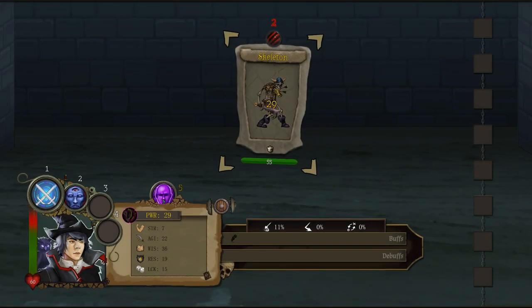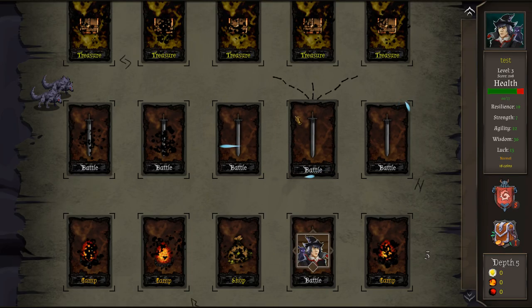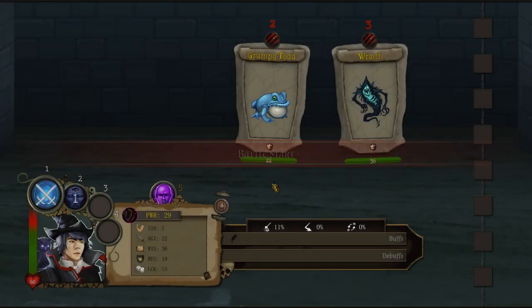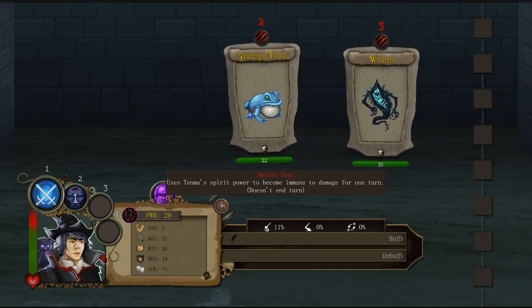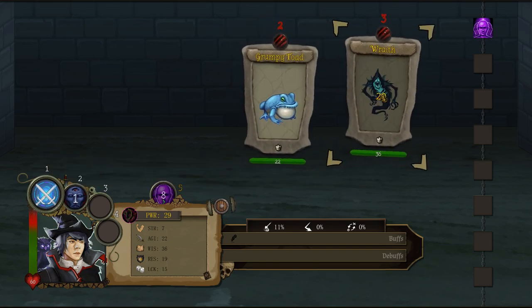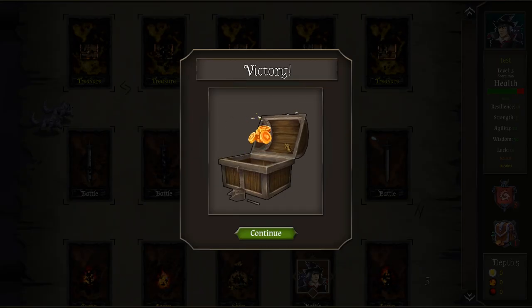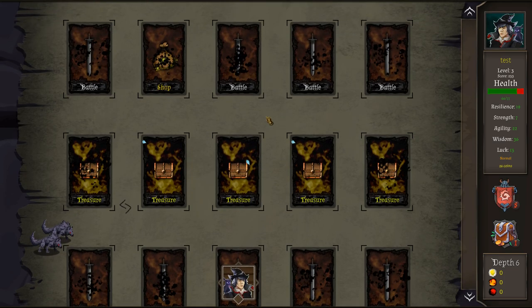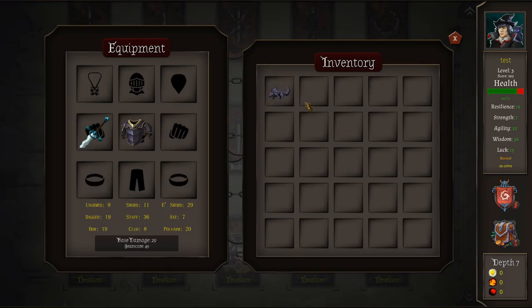Let's go kill things. We have one little skeleton — no problem, we can kill him in one swing with a strategic blow. Take that. Two coins — that guy was poor. More battles, let's go to the middle. We got a grumpy toad and a wraith. We could turn on spirit sink to make us immune to damage, then attack the frog for 29. Immune to damage, then kill the wraith too. He had eight bucks. Time for the treasure room — what am I getting? A wolfling! It's like a relic that gives me extra health, resilience, strength, and agility. Nice — I have a pet dog.